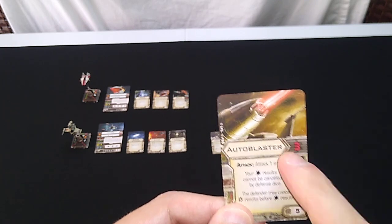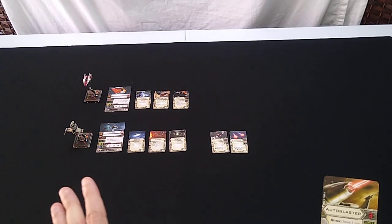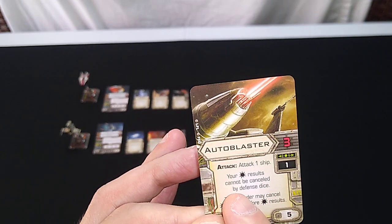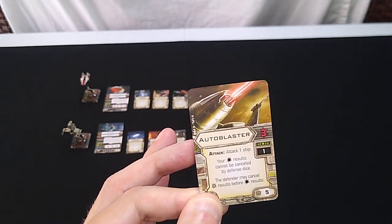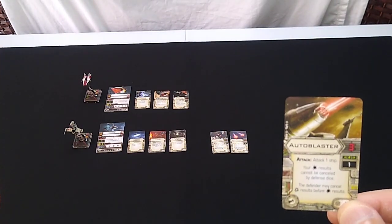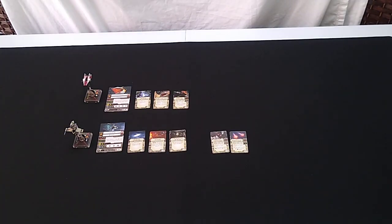We've tested the ion cannon before, and ionization is a cool mechanic. But the auto blaster — you have to be within range one — does three damage. This does not stack with Expose; Expose only works on the primary weapons, the laser cannons on the ship. With auto blasters, your hit results cannot be canceled by defense dice, but your criticals can. The defender may cancel critical results before hit results, so when using the auto blasters you're hoping for normal hits rather than critical hits. It's close range — range one — and we'll see if that's helpful.